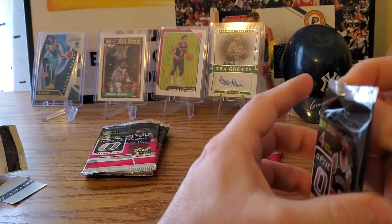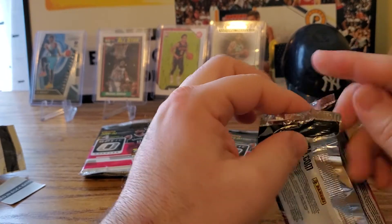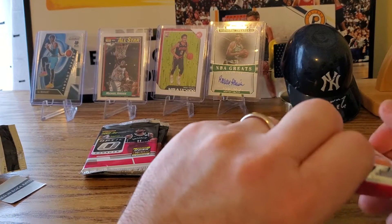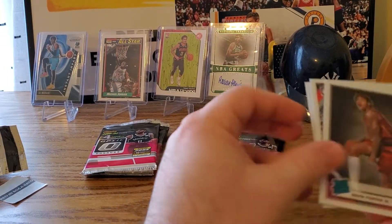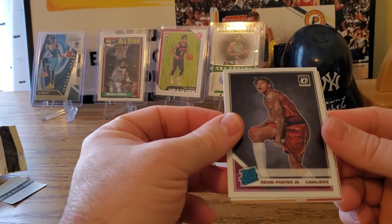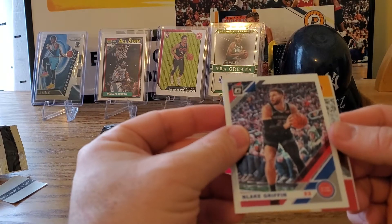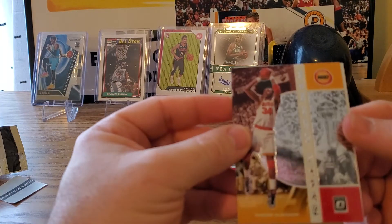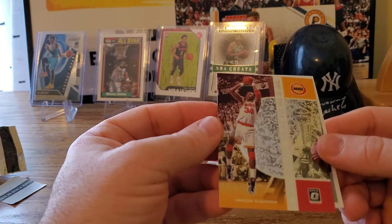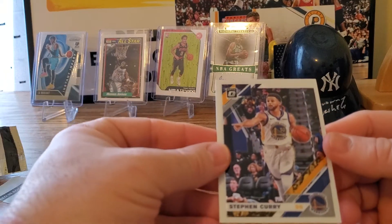Next pack: we have Kevin Porter Jr. rated rookie for the Cavs. We have Blake Griffin. This is nice - we got a Winner Stays insert for Hakeem Olajuwon, a Hall of Fame player. And we got a base of Steph Curry.